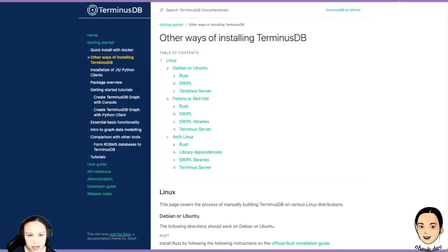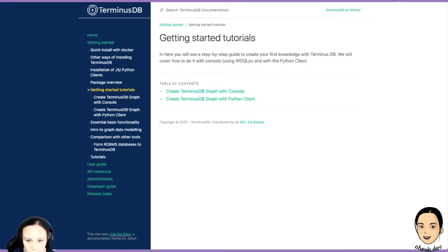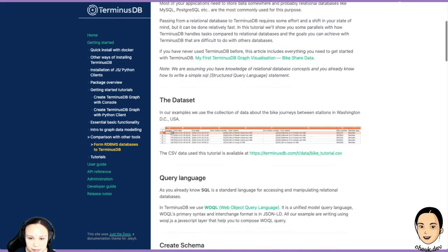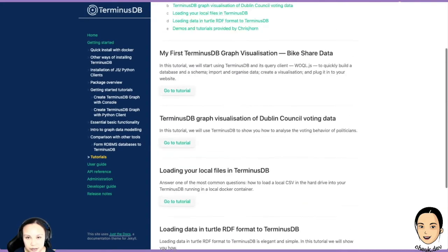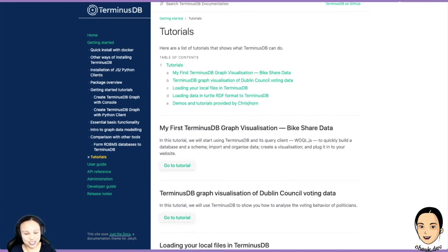I hope it's now easier to understand what's going on. We created a quick start section for people who are new to TerminusDB. It contains all the information that's interesting to you. For example, we have a quick start tutorial here — we gotta follow this one to create the bike tutorial again. We also have a comparison with other tools. It's a team effort — we put lots of effort in it. Some tutorials are still for the old version but we'll update them. We also have a contributors tutorial — if you have a cool tutorial, let me know and I'll link it here.